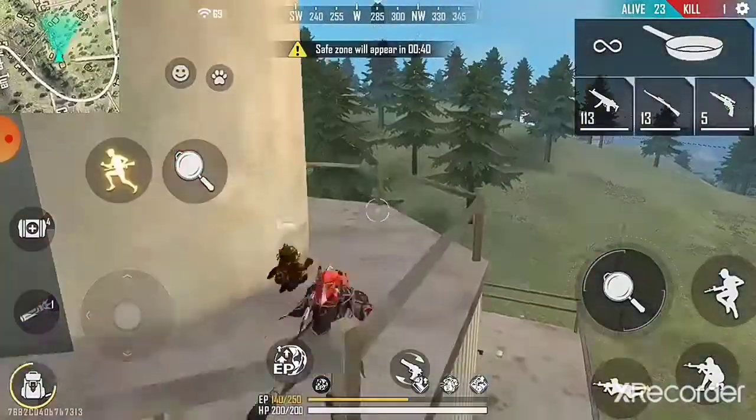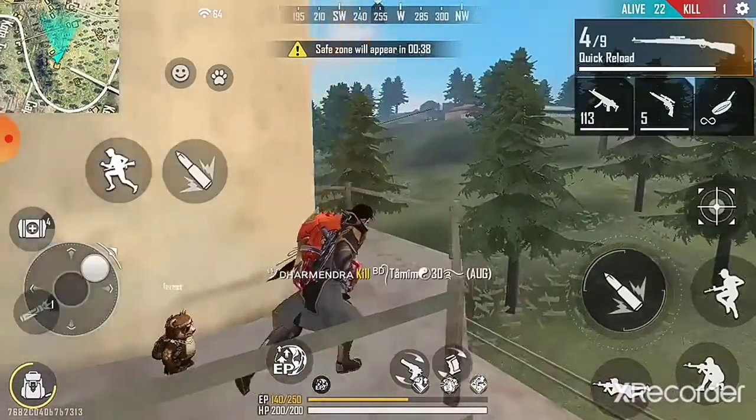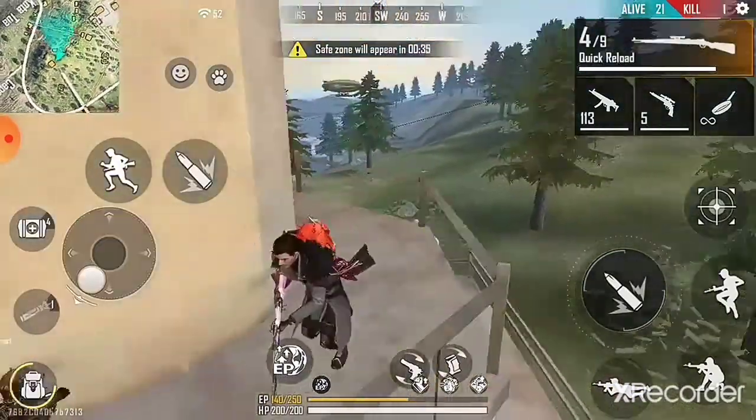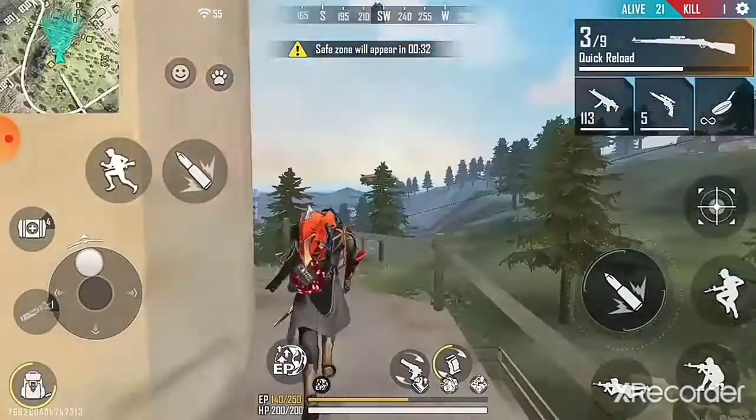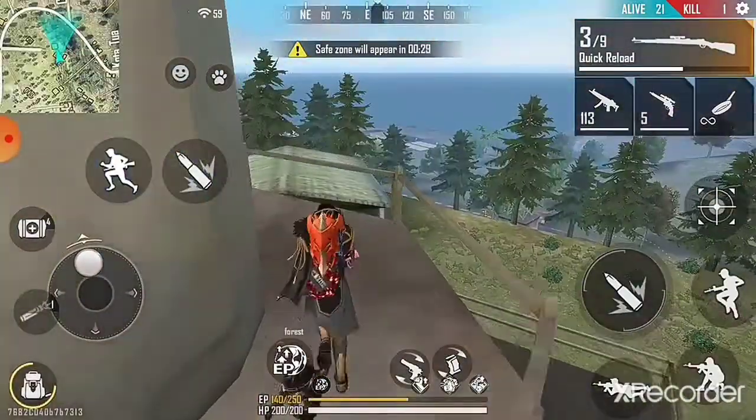We can get a sniper shot on the other side. If you want to know the way, you will be in the center. This is a place where you will be able to push the grandmaster.